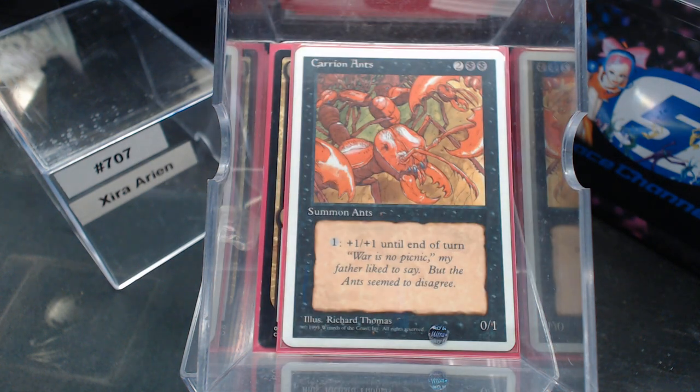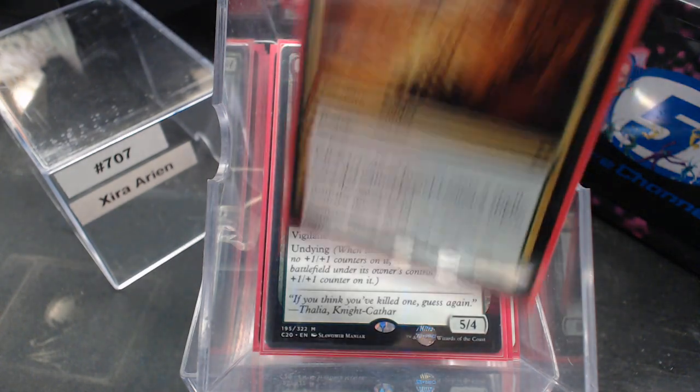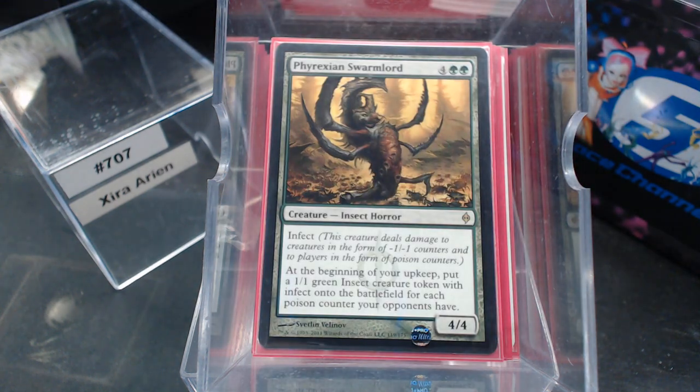Carrion Ants — I know it's over-costed, but a colorless for +1/+1 isn't bad. Crash of Rhino Beetles — kind of a play off of Crash of Rhinos from way back, but ten or more lands is very attainable. Voripede. Dragon Lair Spider — while not an insect, it does make insects. That Phyrexian Swarm Lord though — it's an insect with infect that makes other insects with infect.